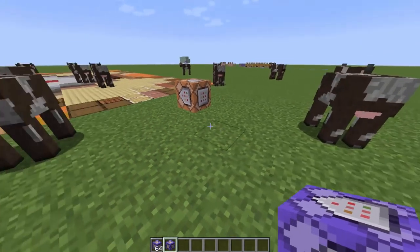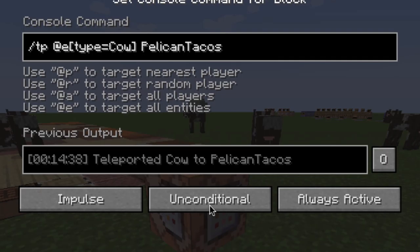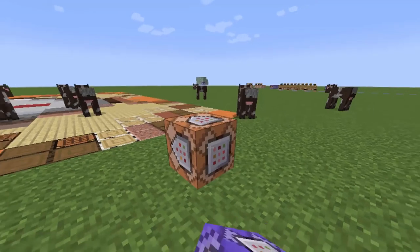That command was: tp @e[type=cow] pelican_tacos. Obviously your name is not Pelican Tacos — you're going to put your own name in there. But that's going to teleport cows anywhere in the world to you. Make sure you activate it; the 'always active' setting will activate it.